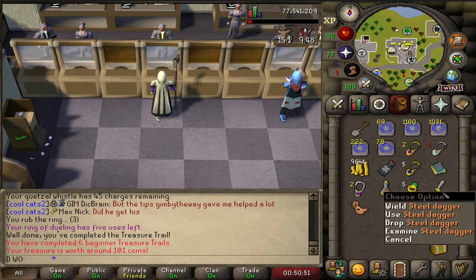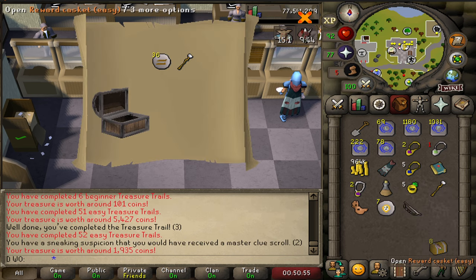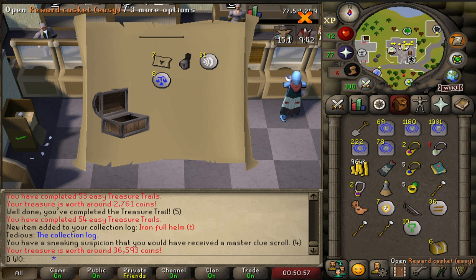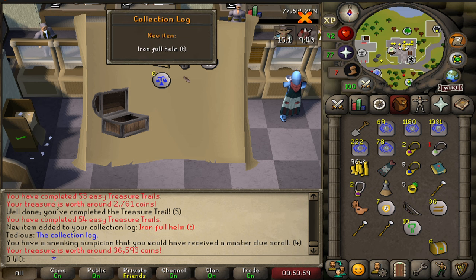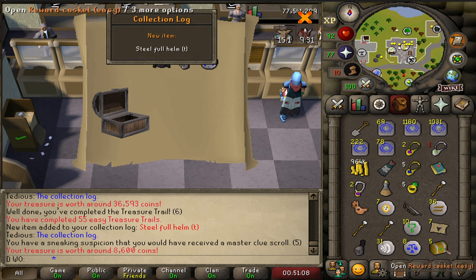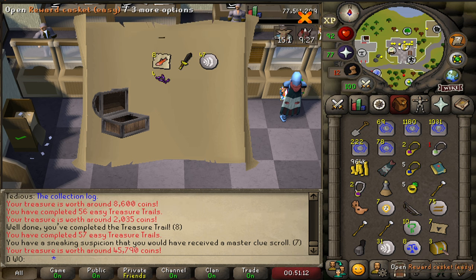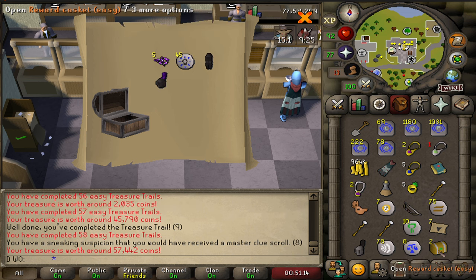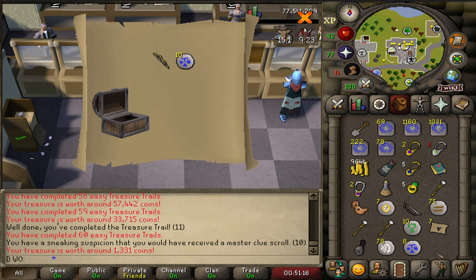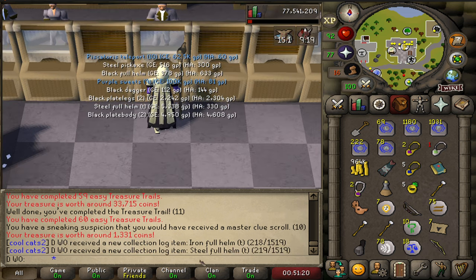So rare in beginners. Nothing, nothing, nothing... iron helm, steel helm T — pretty nice. Can we squeeze one more out? No. That wasn't too good — just two more items there from the easy clues run.